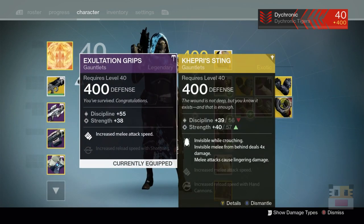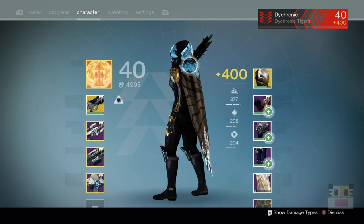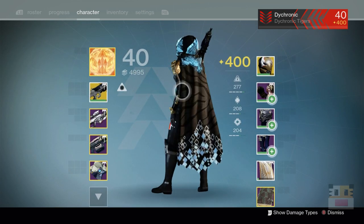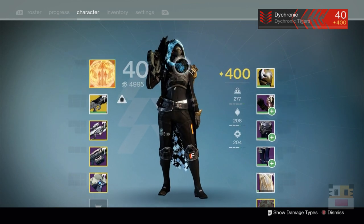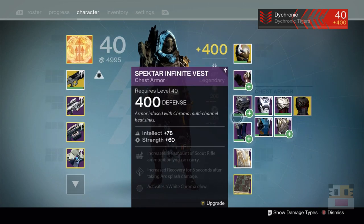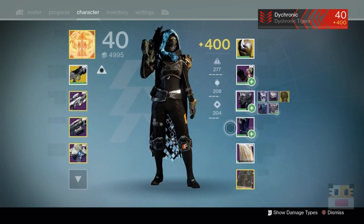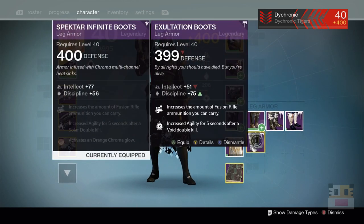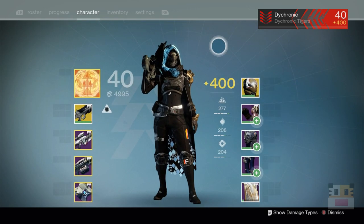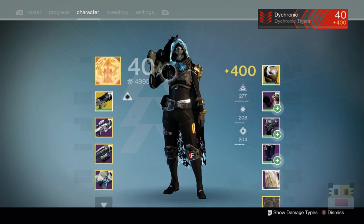We've got a bunch of other things — I've got a Kephri's Sting over here, exultations, the gold arm pieces from that gold set. We got the chest piece which is Future War Cult stuff. I get tons of packages because she's my Future War Cult girl, and I'm so glad I separated my three characters into three factions so I have a head start on getting those things for the Age of Triumphs. I've got some cute boots from Future War Cult too — faction packages can get you up to 400 light gear.